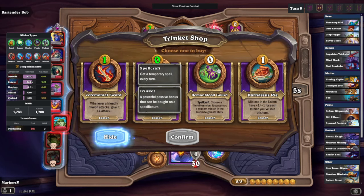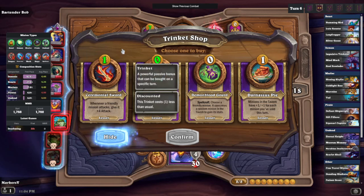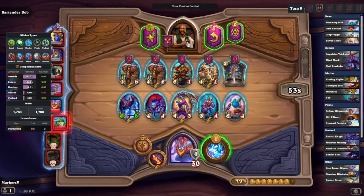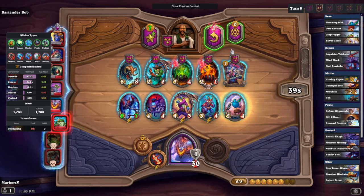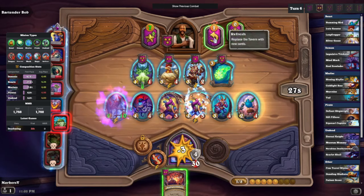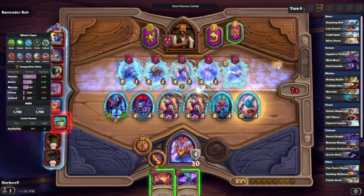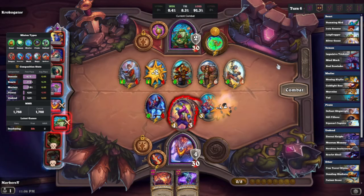Pretty much all of these are just not good for me. We're not playing pirates, we're not playing nagas. I think picking up the Ceremonial Sword is a nice little boost right now — it's not super important but it's definitely something. We pick up Malchazar and get the free gold — always remember to pick that up guys, free gold for nothing. Then we get a golden Malchazar which we gotta freeze for next turn.